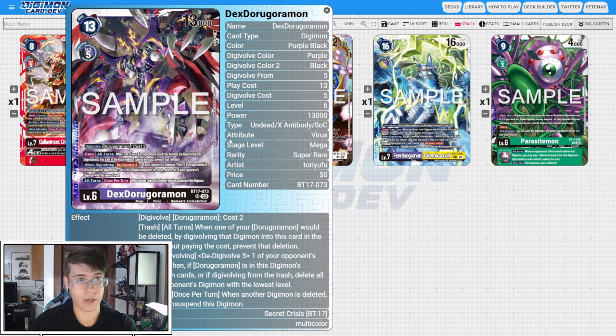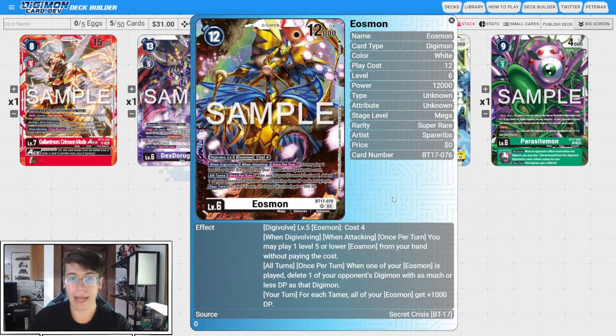Swing a second check with X-Antibody underneath. Something has to block because of Collision, so you can digivolve into this from your hand. Or if you swing into something too big to get over, you can digivolve into this from the trash and remove another threat from the board, which feels really nice in that deck. I'm excited to do some shenanigans with it. Next we have Eosmon from BT17.